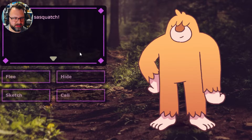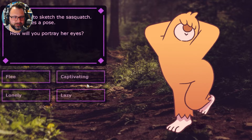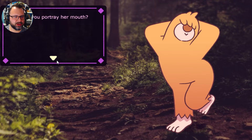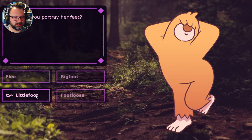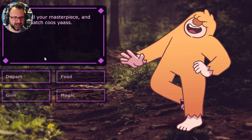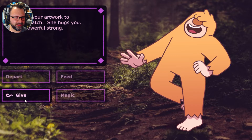Sketch! Oh my goodness, yes! You start to sketch the Sasquatch — she strikes a pose. How will you portray her eyes? Let's go captivating. Nose — let's go Grecian. Let's portray her mouth — luscious sweet smile or duck — let's go luscious. Her hands — manicured. How will you portray her fur — silky, greasy, or faux? Let's try silky. How will you portray her feet — little foot, big foot, or footloose? Let's go footloose. You reveal your masterpiece and the Sasquatch goes "yaas!" You give your artwork to Yaasquatch — she hugs you. She's powerful, strong. Yaasquatch! Love it.